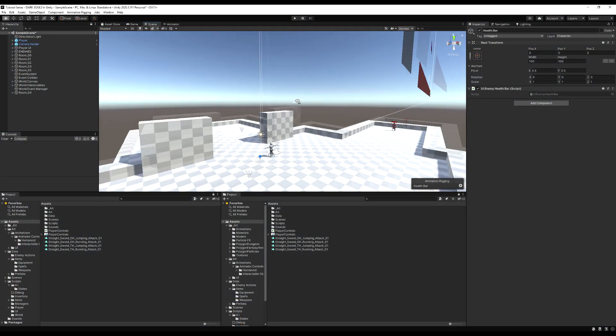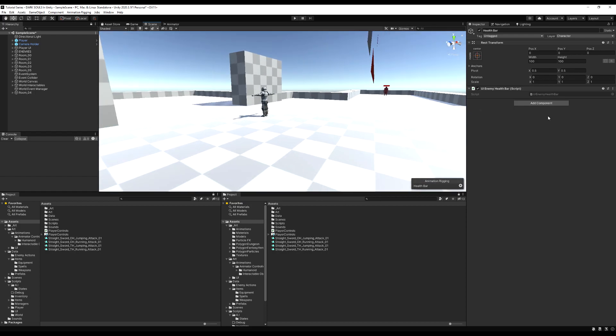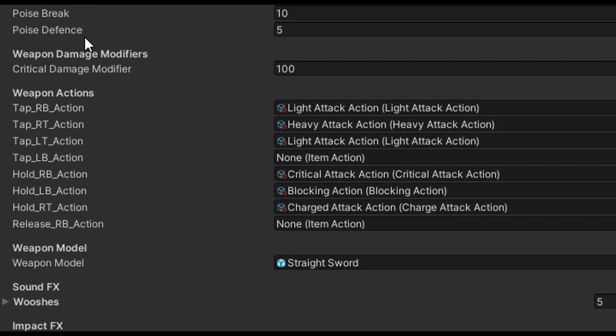Hello guys, and today we're going to add some jumping attacks and running attacks. We're going to take a one-episode break from archery — we'll finish it in the next episode. I just gotta finish prototyping some stuff before we start. Check this out — this is my solo project, Nephilim. You can see here I have my straight sword.